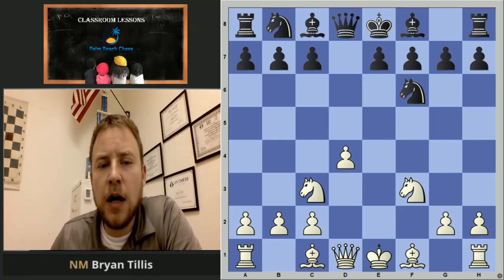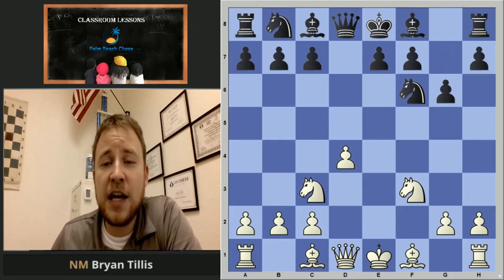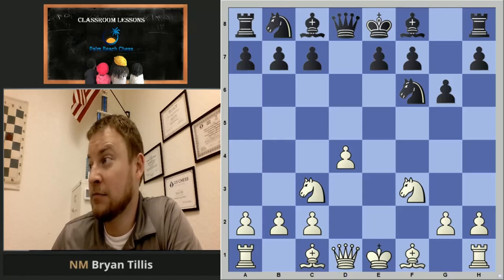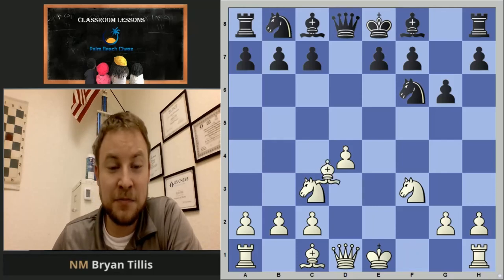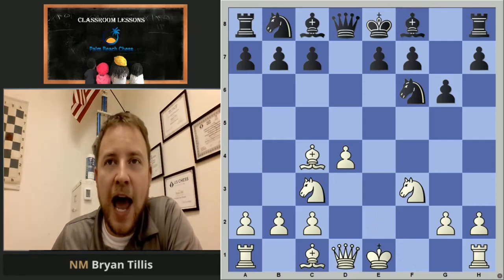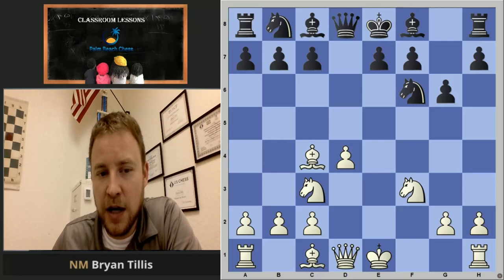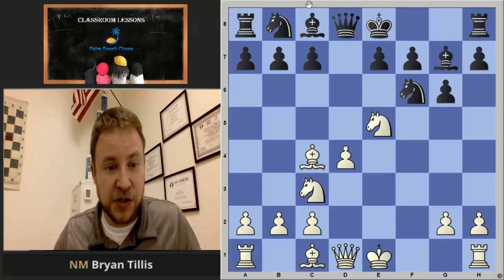G6 was played, which is definitely not one of the best lines. In the database, Mr. Deemer scored 93% in his career from this position — meaning if he played 100 games, he won 93 of them. Pretty beastly stats. Very simple: Bishop c4, hitting that weak point on f7. And it kind of looks like white's cheating, right? He's got three pieces out and Black only has one. The attack just keeps coming.